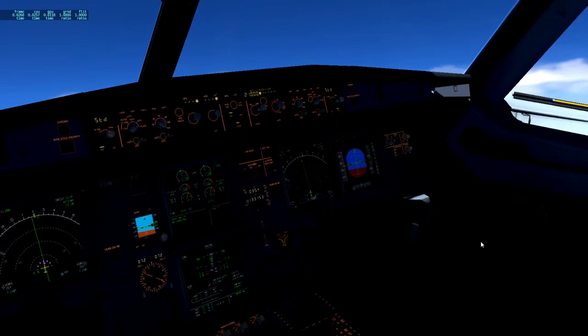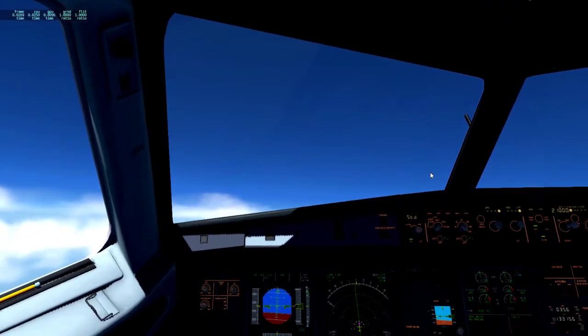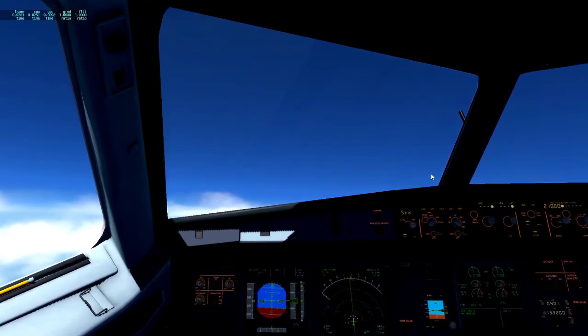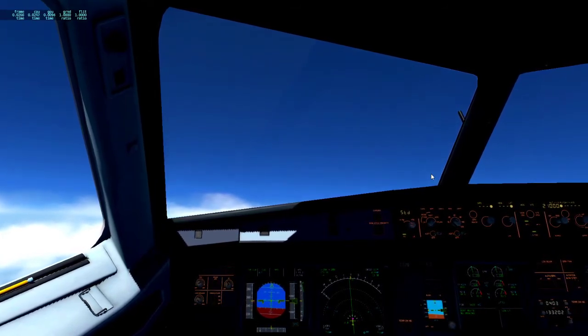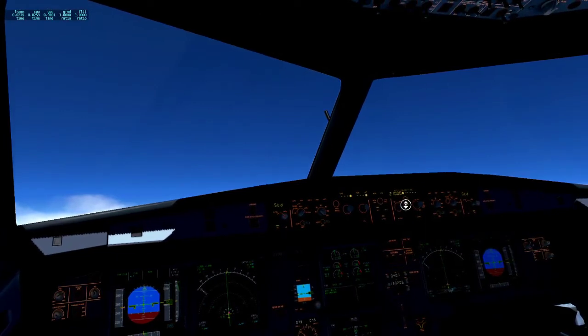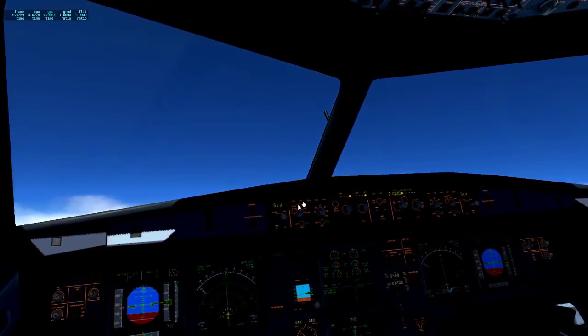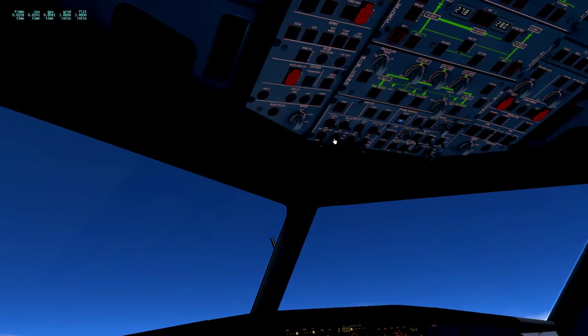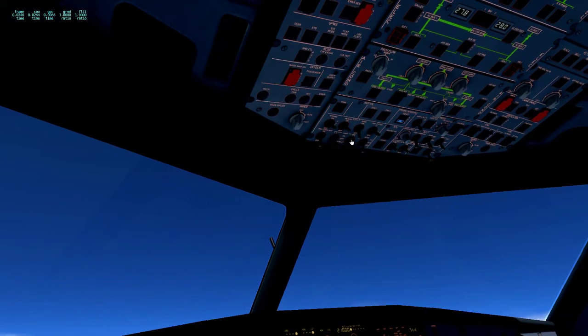Let's look for anything wrong — nothing's wrong so far. Then it all goes to pot! So today we are cruising at flight level 210 as I have programmed in here. We're approaching 10,000 feet so landing lights are going to be retracted and off.